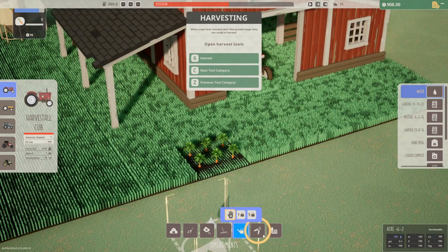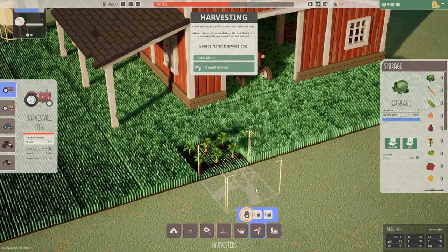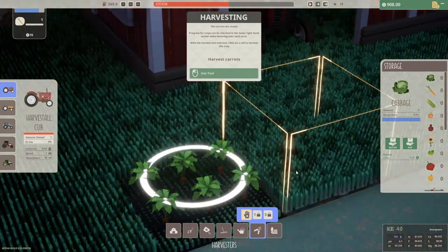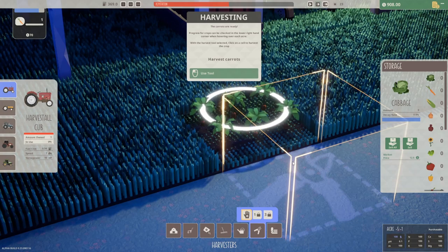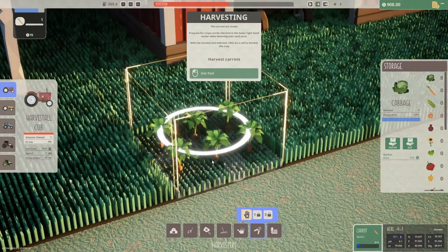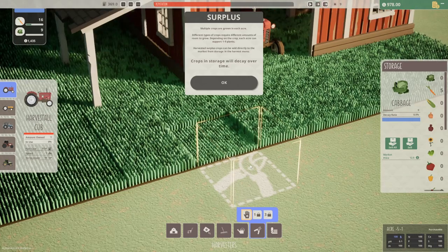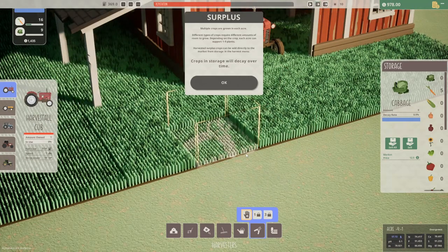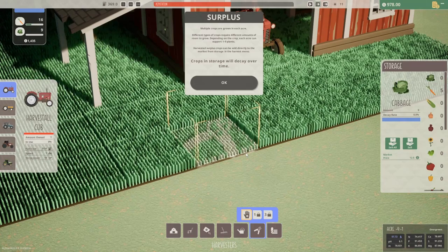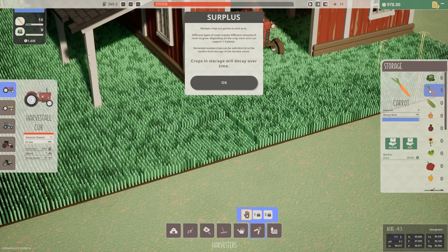When crops have reached their final growth stage they are ready to harvest. Harvested crops go directly into the farm storage. When storage amounts change, harvest orders are automatically processed from left to right. Select the hand harvest tool — the carrots are ready! Look at our beautiful little carrots, blowing in the wind. Progress for crops can be checked in the lower right-hand corner when hovering over each acre. Multiple crops are grown in each acre — different types of crops require different amounts of room to grow. Depending on the crop, each acre can support one to nine plants. Harvested surplus crops can be sold directly to the market, but crops in storage will decay over time — one percent decay rate.